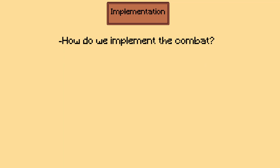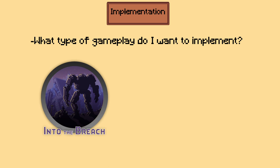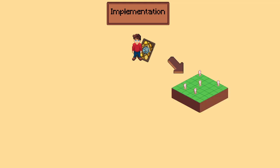The third question I had to ask myself was: how do I want to implement the combat? By implement, I don't mean with code — I mean how the combat is going to work as a whole, the actual details of what it will look like. After thinking it through, I came to the conclusion that I wanted to mix Into the Breach's strategy-style combat with Slay the Spire's roguelike card game combat. Before entering the combat area, the player needs to have a deck of cards that they will be able to collect and improve throughout their playthrough.